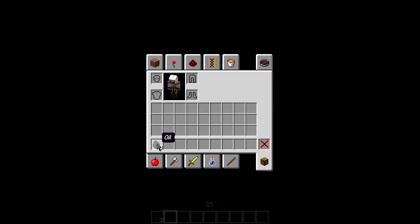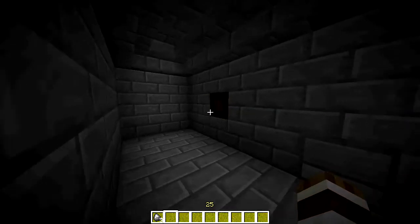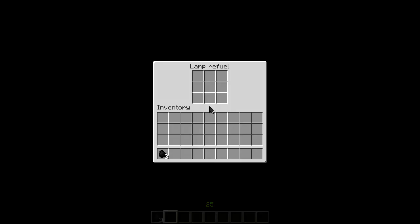Of course you can also rename the item on an anvil to give it a name. Here we have a lamp and a lamp refuel — again, use an anvil to rename the dropper to 'lamp refuel'. It's that simple.